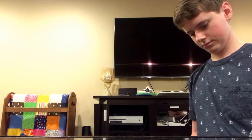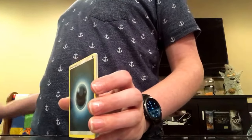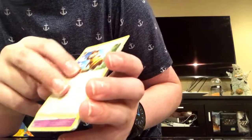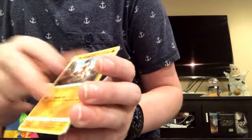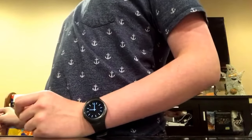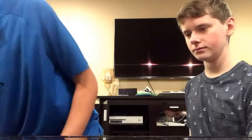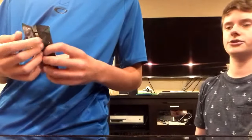Let's hope there's a good card in here. Oh, another code card — are you kidding me? Dark Energy, Machoke, Gallade, Slowpoke, Stufful, Mudbray, Vanillite, Lampent, and Turtonator. Wait — there are two versions of Turtonator? I have the Turtonator GX promo and the normal one.